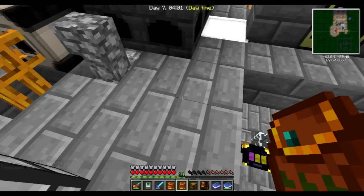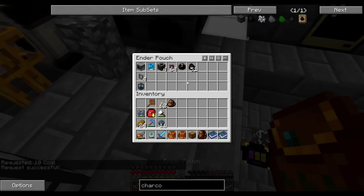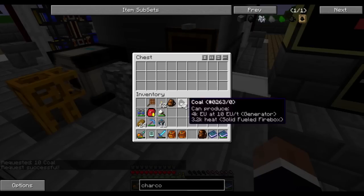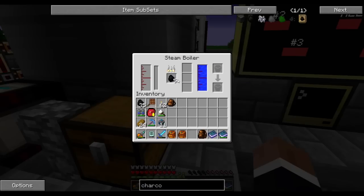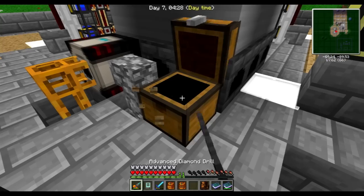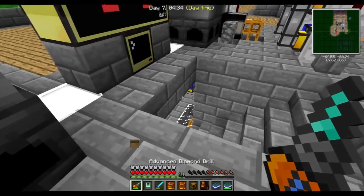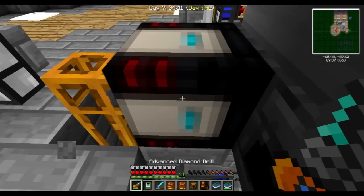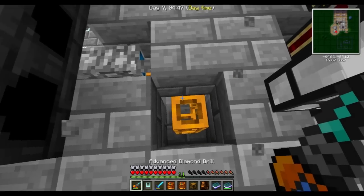We'll also need some coal — let's get 10, that's more than enough. It went directly into here and it's starting to use the stuff. In that case, we're going to get rid of this whole red power setup and save ourselves some managers, because there will be better uses for these blaze rods too. So let me clean this up.